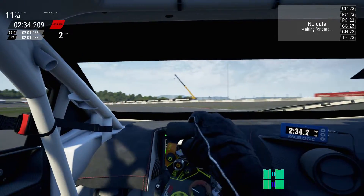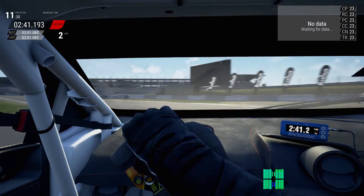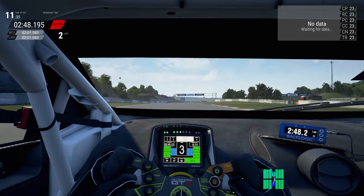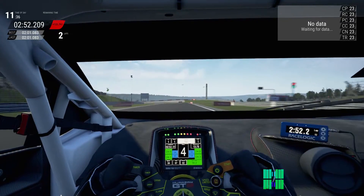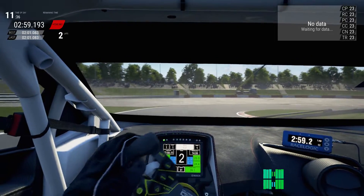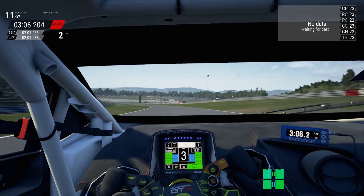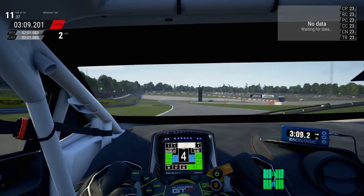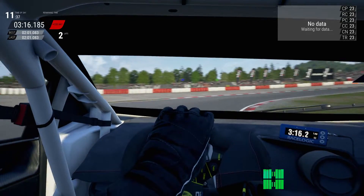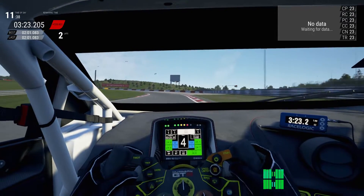That feels good. That change of camber is allowing this car to turn in a lot more responsively. But it has introduced some oversteer. So what do I need to do to get rid of oversteer? Probably drop the rear ARB — I'll need to drop the rear ARB. But that's going to then start introducing understeer mid-apex once again. It's all about compromising and really understanding where things are going to go. This feels a lot nicer — I feel like I could even change the camber out further.